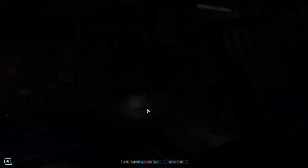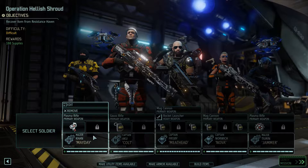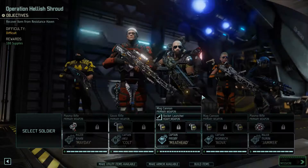Who do we have? You're new — we don't want you yet. Just make all utility items and all armor available. We have sharpshooter, two Grenadiers, two specialists.